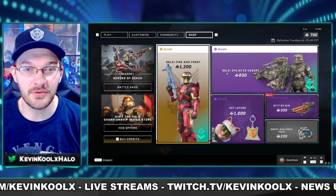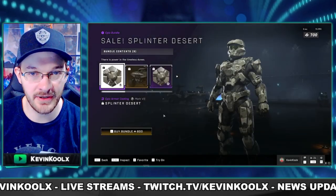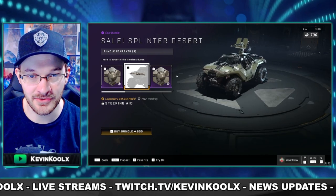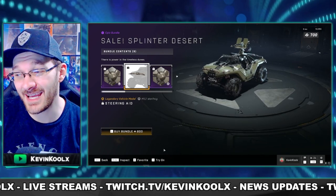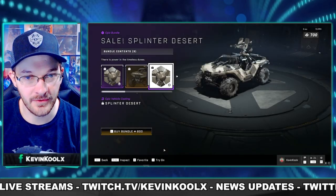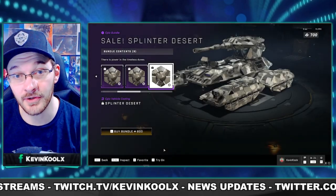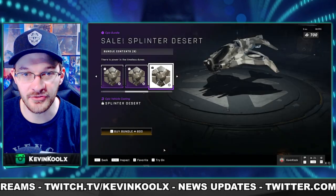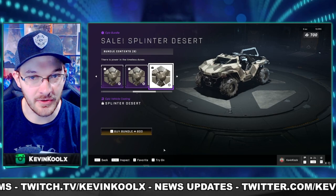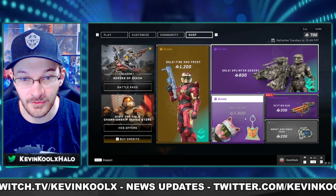We also have the Splinter Desert setup, which has a desert coating for your Mark Seven, like horns and an ox kind of thing on your Warthog, which looks kind of cool but you don't really get to see that in game a whole lot. You also get coatings for your Warthog, Mongoose, and tank — pretty much the whole vehicle suite — for 800 credits.